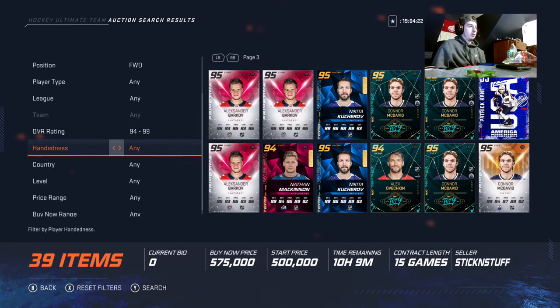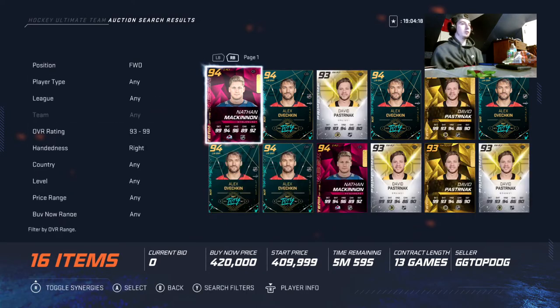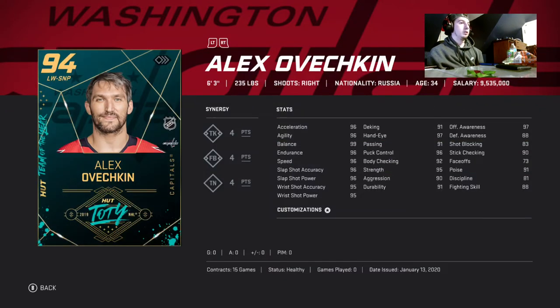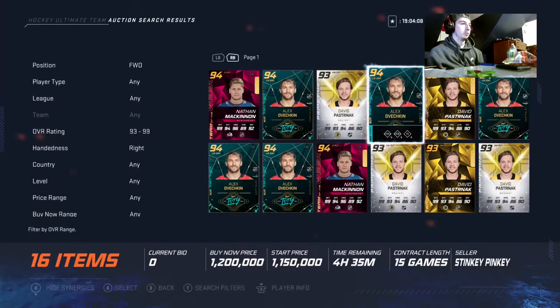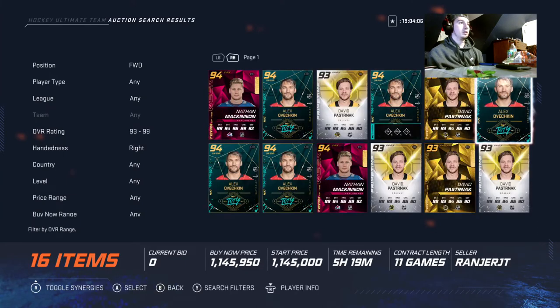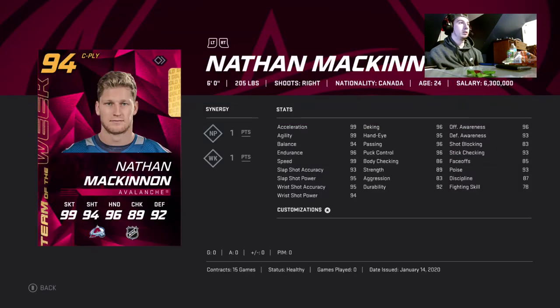Now for the best right-handed players. Number one goes to Alexander Ovechkin — he's max everything, almost. Ovechkin is going to be the best. Number two would be this 94 McKinnon with very good stats.